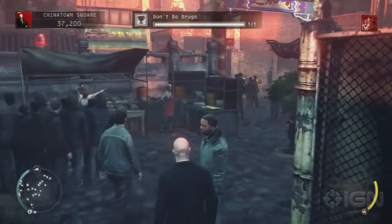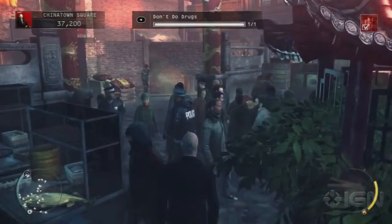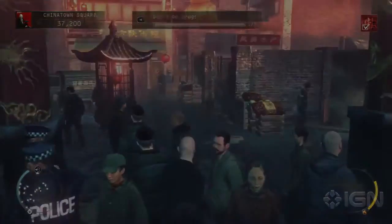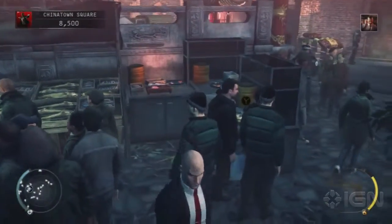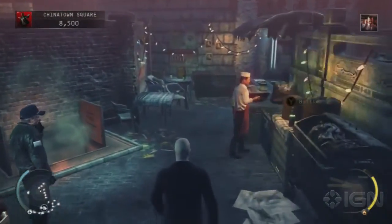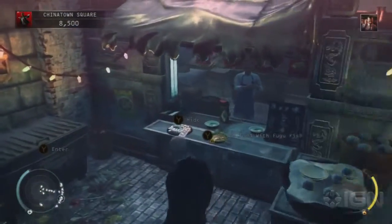The next challenge is 'Let's Do Lunch,' where you poison the King of Chinatown's lunch. First, grab the fugu fish again, then head to the food stall at the back of the area — it's to the right of the exit.